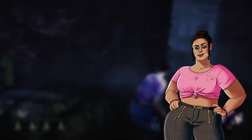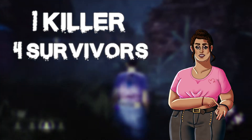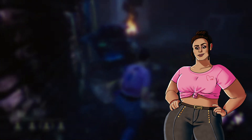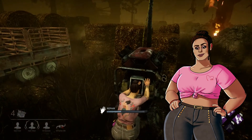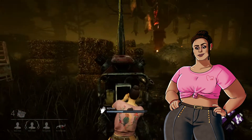Dead by Daylight is a multiplayer asymmetrical horror game — asymmetrical meaning it's a one versus four: one killer versus four survivors. With that being the case, the killer is really powerful against survivors who don't work well as a coordinated team. Dead by Daylight is interesting in that the killer's point of view is first person, whereas the survivor's point of view is in third person. Use your third person camera to your advantage when looking around and hiding from the killer.